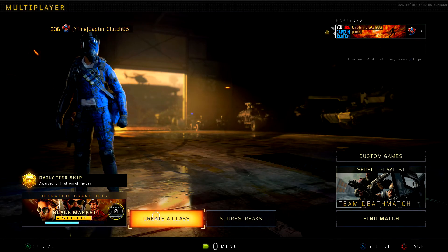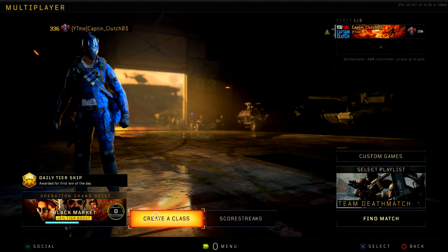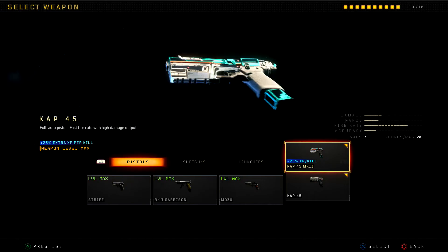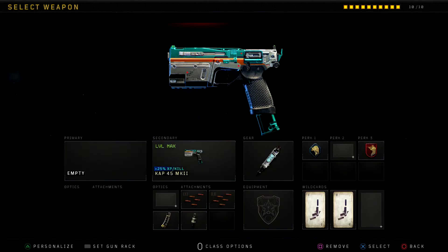What's going on guys, welcome back to the channel. In today's video we're gonna be using the new Mark 2 variant they added into Black Ops 4. If you don't know what that is, it's basically a variant that gives you a different look to the gun — like a camo — and it also gives you 25% more XP. I'm gonna be using the one on the CAP-40. You get 25 extra XP per kill with this weapon, and it has a nice camo too — teal and blue, it looks really nice.